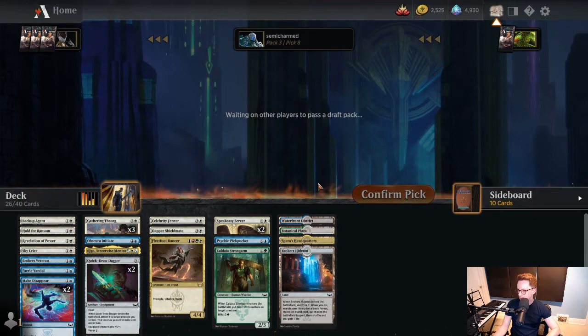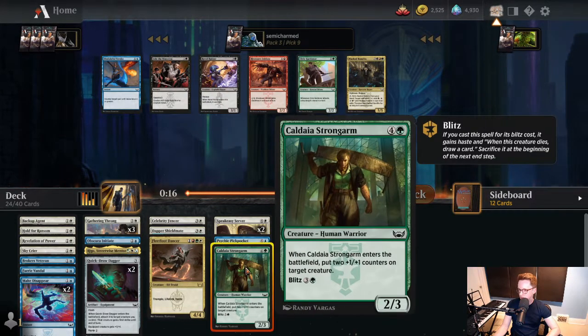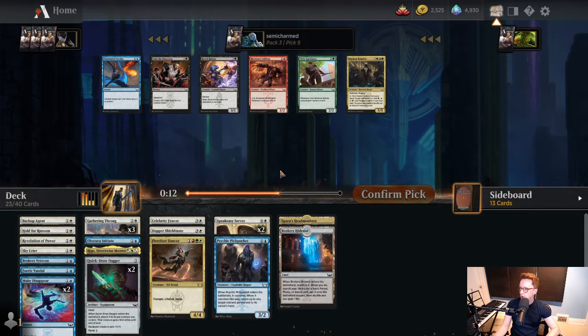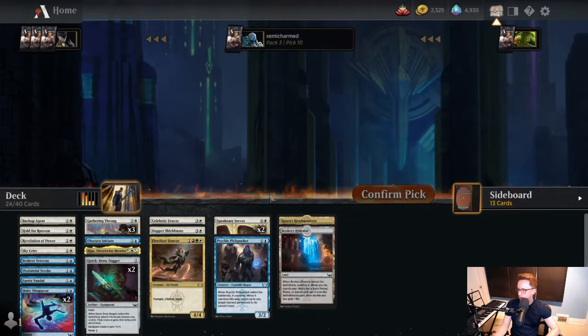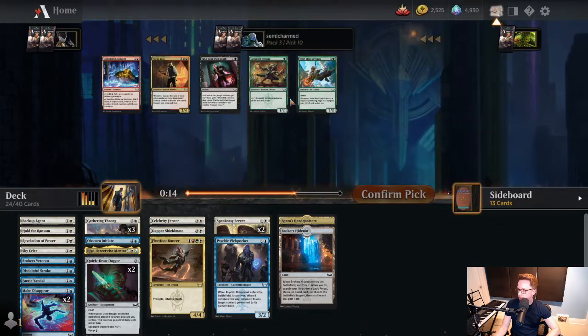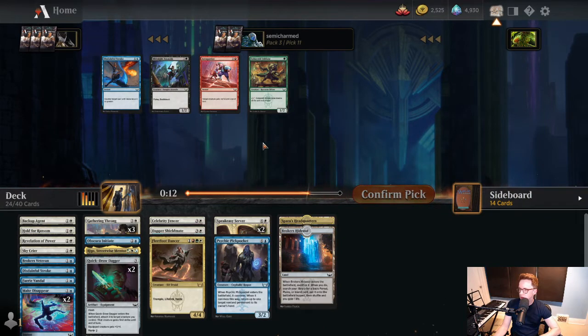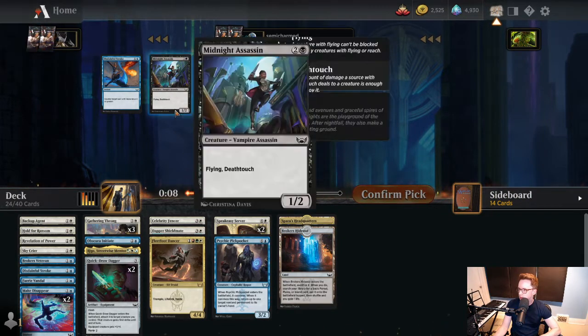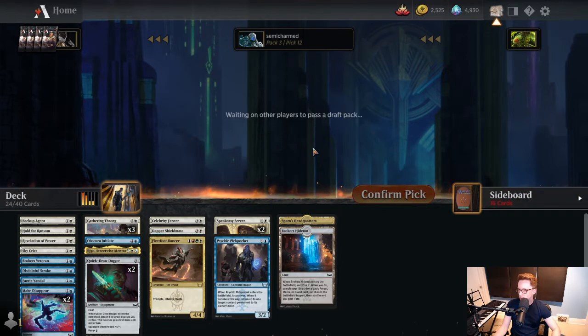Another Quick Draw Dagger - not going to be great in a deck with a bunch of Flyers, but we do have three Gathering Throng which makes it a bit better. I'll take the Dagger. Revelation of Power versus Make Disappear - I think we want a Revelation of Power since we didn't wheel any and already have double Make Disappear. We're going to be a little short on playables to stay straight two colors, so we will have to splash. We still have Fleetfoot Dancer. Got caught fighting for stuff a bit here, came up short on playables. Maybe we can splash Fake Your Own Death or find something in the black side. A lot of low-power cards in the format - it feels like a bit of a low-power deck here.